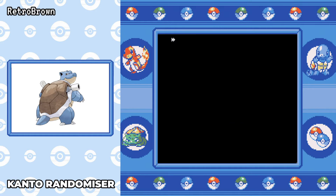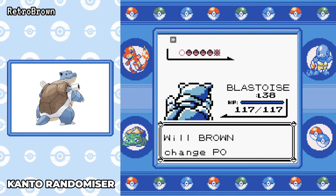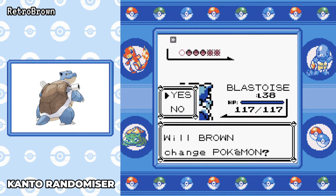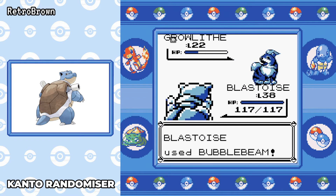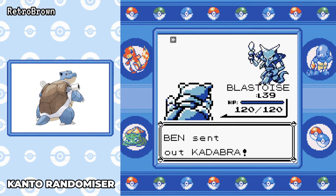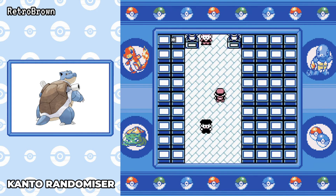We go straight off to Lavender Tower to fight the rival — look at his levels. I'm over level 38 at this point so most of his Pokémon are going to go down in one hit. The only one I really have a problem with is the Gyarados, but it still goes down in two hits. Later on in the run I know Gyarados is going to be a real problem — it can tank quite a few hits. Ivysaur again not a problem; Body Slam takes it down in one.